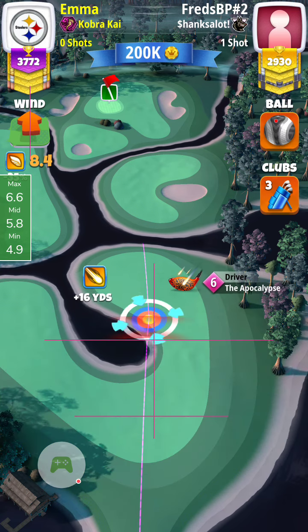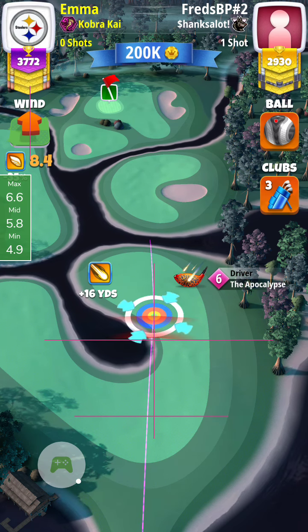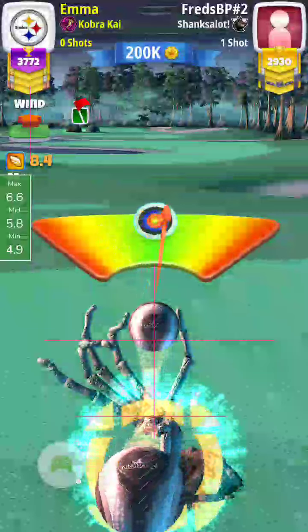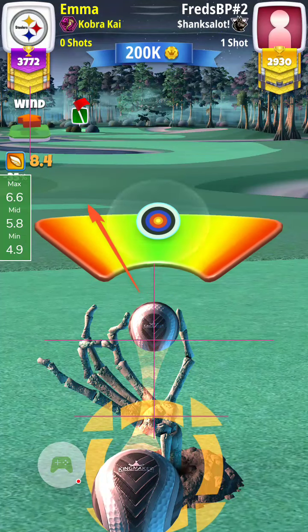With a 7.7 wind I used 5.8 top, so there are a few numbers that worked. Then you use full overpower, just a touch of baby left curl to keep it out of that bunker on the right.